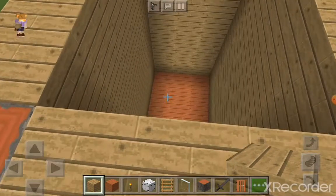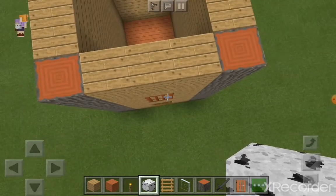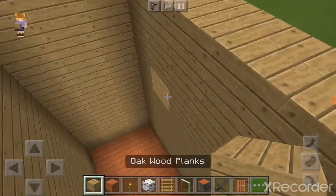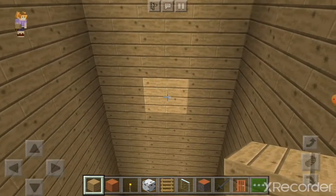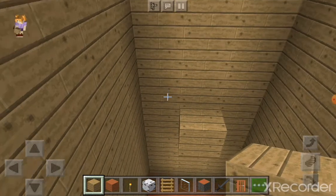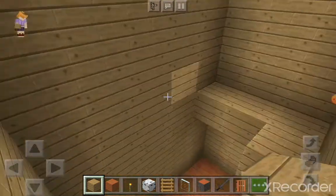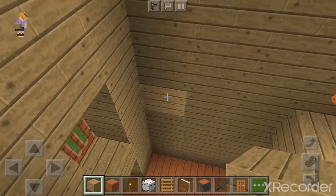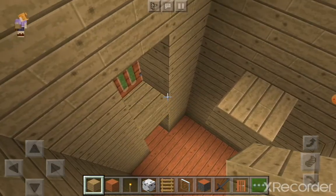And then for the balcony, you'll be using birch wood — it should be the birch wood with all the sides of wood. I haven't really made the second floor roof yet. So we need to make a floor for that. It should be in line with the door on the other side. Leave a hole there for the ladder.